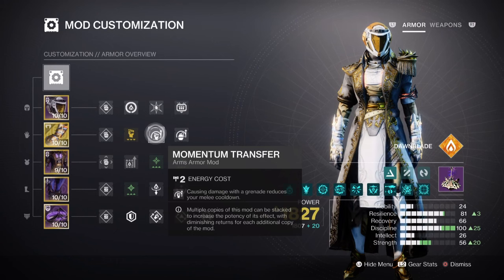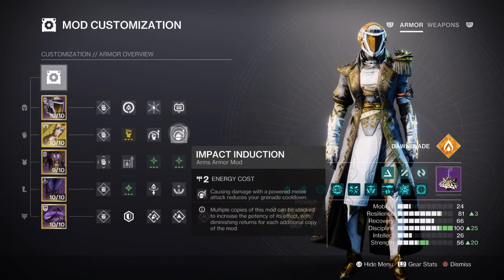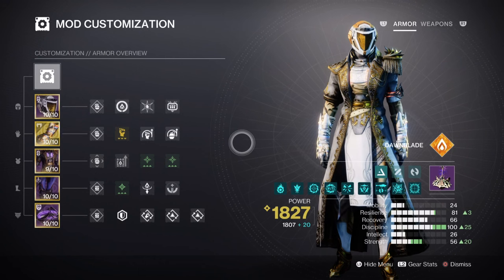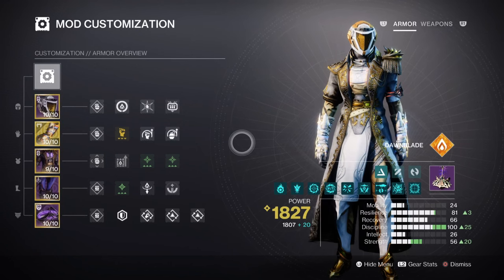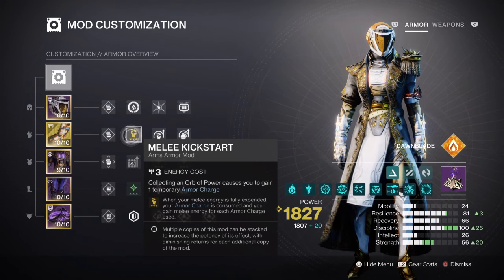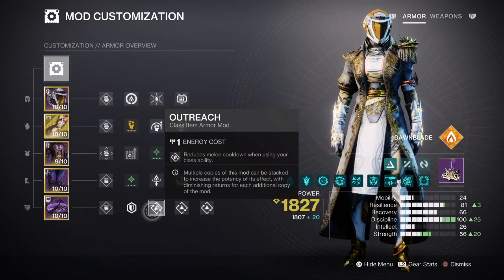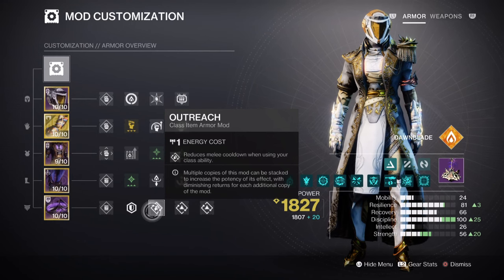We also have Momentum Transfer and Impact Induction mods, which will grant us a 12% bonus for both stats to keep afloat. Once Sunbracers are active, these mods will greatly enhance how often the two are used and vice versa. Lastly, we have Strength at tier 5 for a 1 minute 9 second cooldown via Incinerated Snap. There is a lot going on with that stat, so outside the use of fragments and aspects, the following mods are all that you need: Melee Kickstart, Orbs of Restoration, Outreach, and x2 Distribution mods. These mods are there to help when melee energy runs out and you need a quick boost, and are more used for their passive contributions to the build overall.